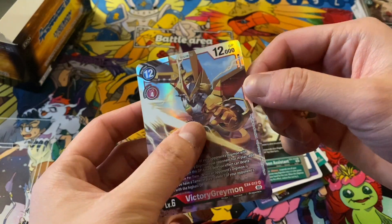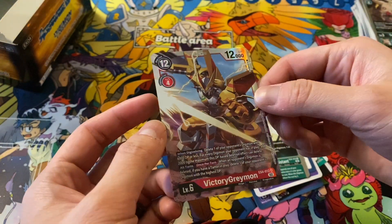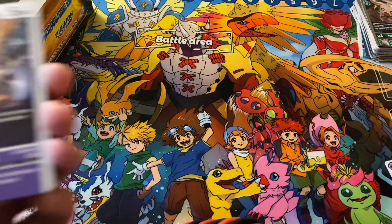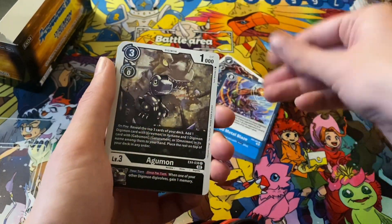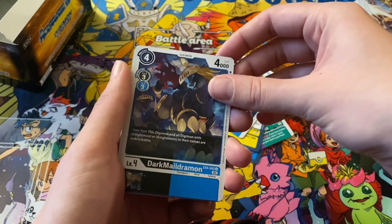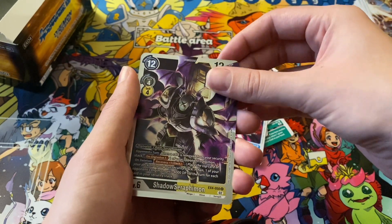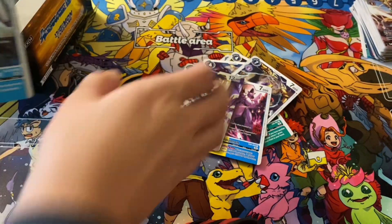This must be the normal VictoryGreymon — I think we got an alt art VictoryGreymon earlier, and this looks like the normal art. We got Peckmon, Skullknightmon, Fullmetal Blaze, Agumon, Antilamon, Heaven's Judgment, Renamon, Darkmaildramon, Crowmon, Daumon, Shadow Seraphim, and Machgagumon.